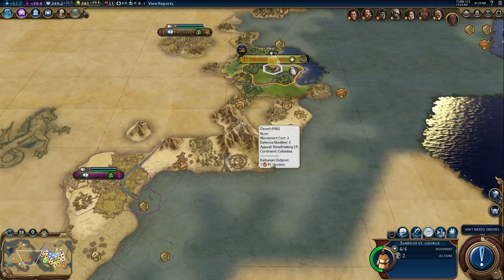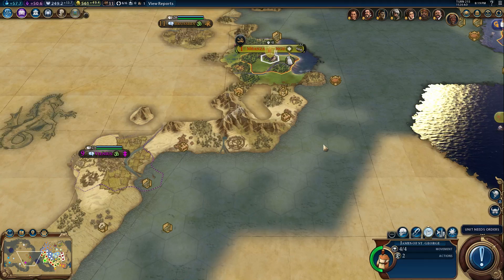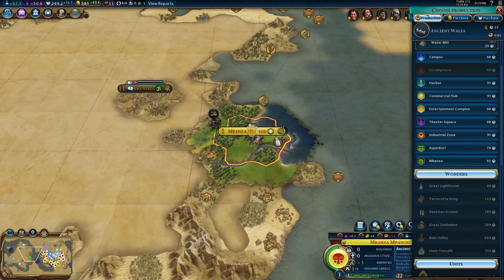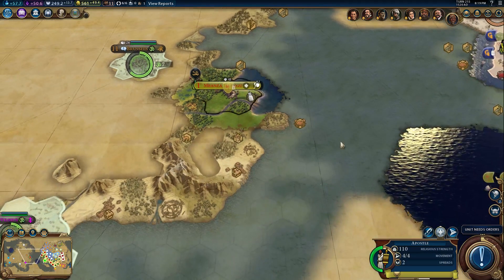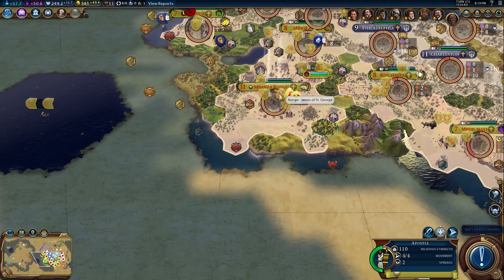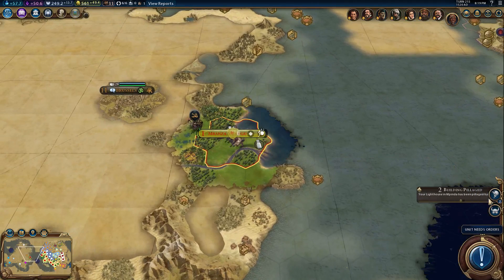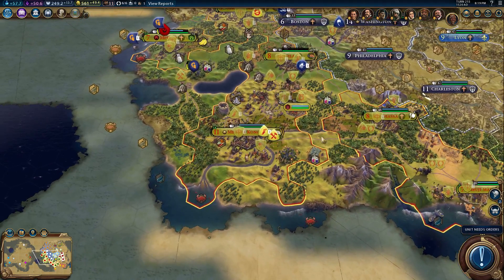I can't put my new colony there because there's a barbarian encampment there. I could put it there, but then I would lose out on that copper. I'll send this other guy up here and have you do something else, like build a builder. So let's go back down here and we're going to send James of St. George to that city.